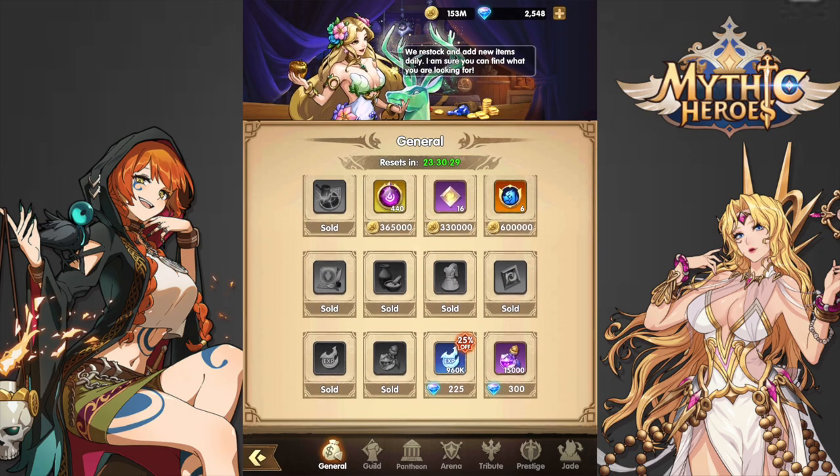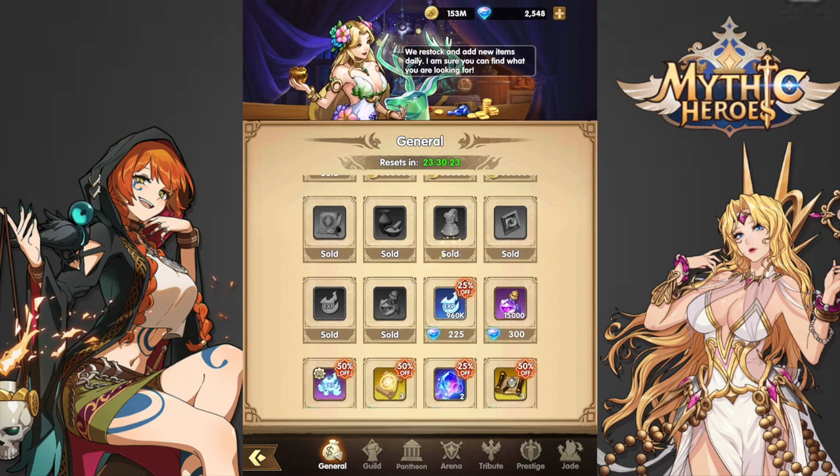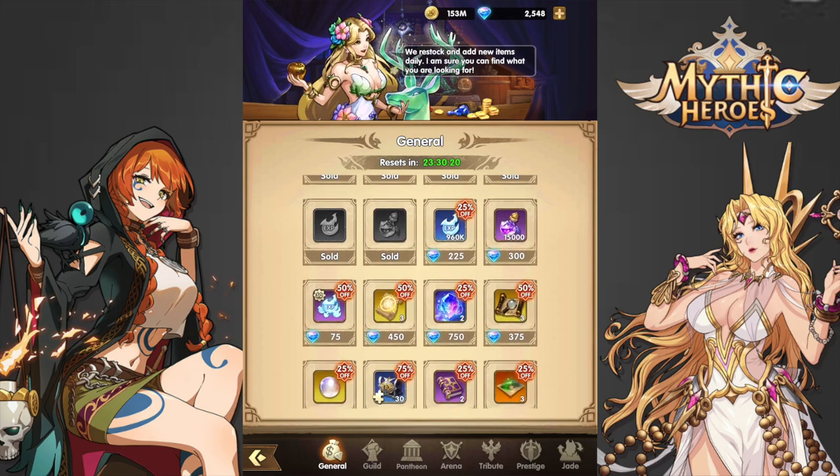If you don't have as much gold, you can feel free to skip out on the Refining Stones and the Muse Gifts as well.